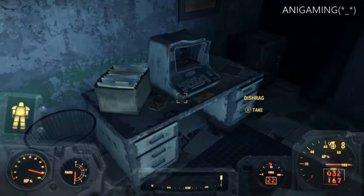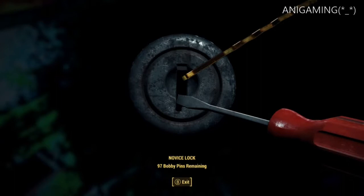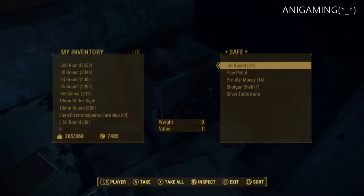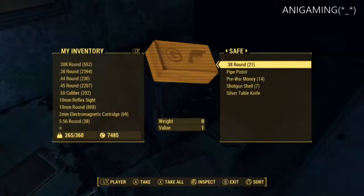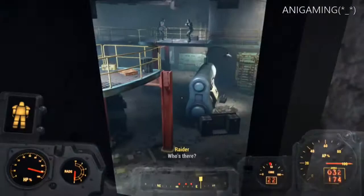There's a safe — I'm gonna take all that stuff. Let's unlock the safe. Come on, son of a bitch — there we go. Take that and we're good. Strong does not like it when you lockpick stuff; before I was lockpicking a door and he got upset.